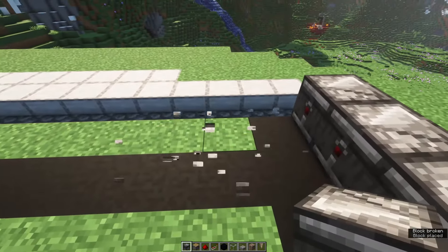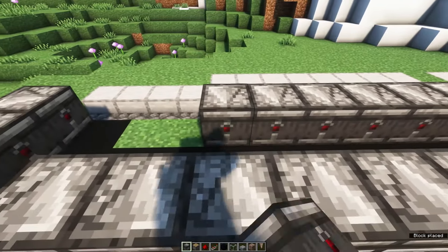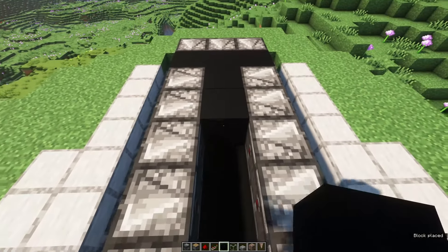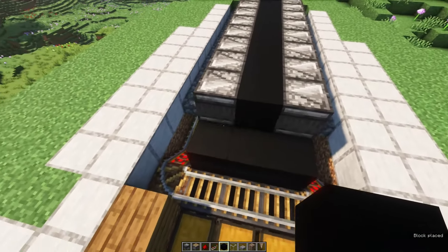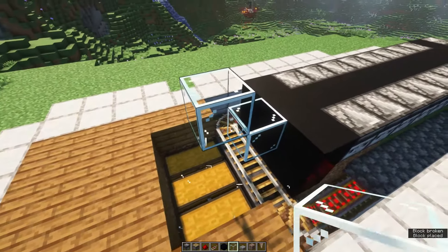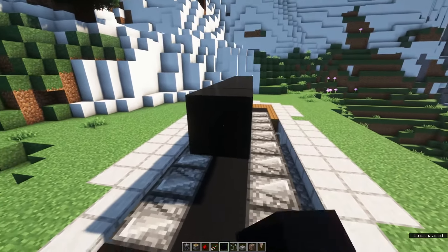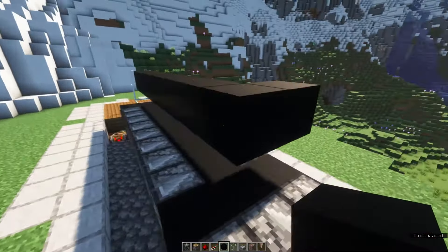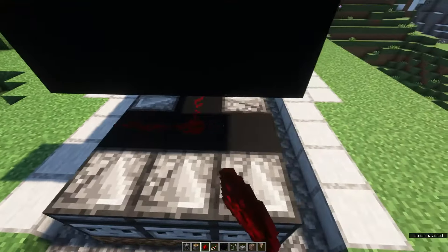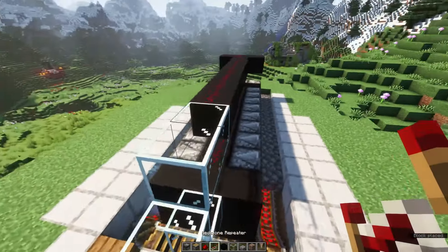Place the observers on the side as well — we'll place eight of them. You can fill in the blocks behind them with some black concrete. These observers will detect when dripstone grows in front of them, and pistons placed above them will then trigger and break the dripstone. Because it's a pretty long redstone trail, place some repeaters in between. We need glass blocks in order for the redstone signal to travel upwards.